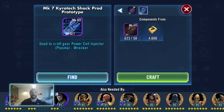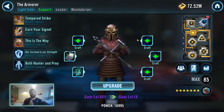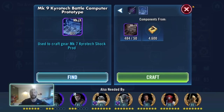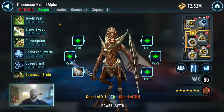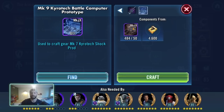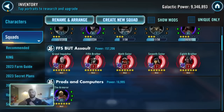There are two kinds of Kyrotech in the game: the Mark 7 Shock Prods and the Mark 9 Battle Computers. When you're using them before the finishing piece of a Gear 12 character, you're going to need 50 of each kind. When you get down to the finisher pieces, you'll need 100 of either one or the other. So one of the Kyrotechs will always be 100 more than the other because it's on the finisher.